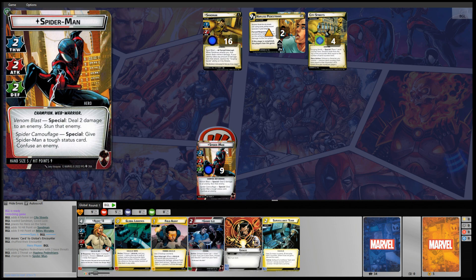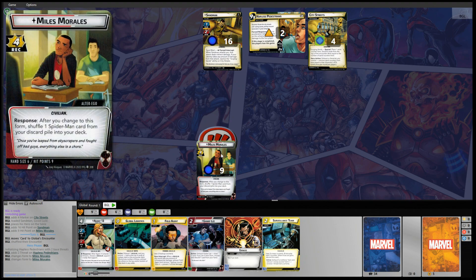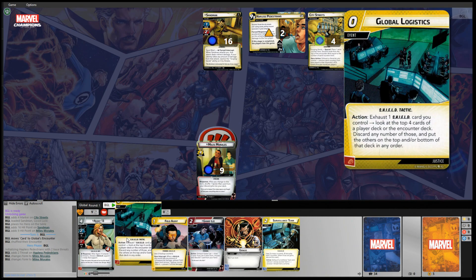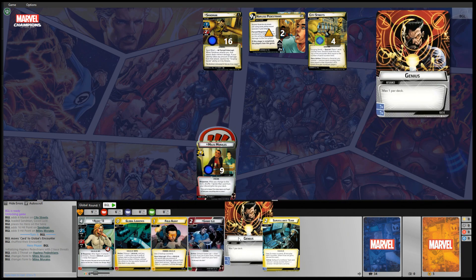Flipping back to the Alter Ego side: Miles Morales has a recovery of 4 and is a civilian. He has a response — after you change to this form, shuffle one Spider-Man card from your discard pile into your deck. He starts with a hand size of 6 and 9 hit points. The hand has been dealt. We've got Agent 13, Global Logistics, Field Agent, Genki Lee, and a Genius card.